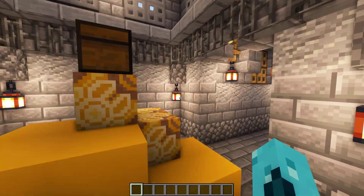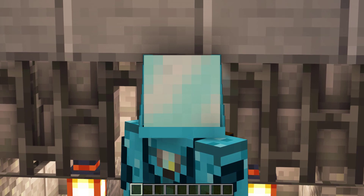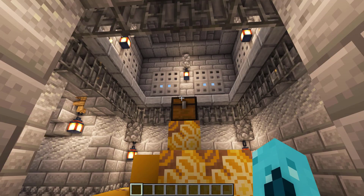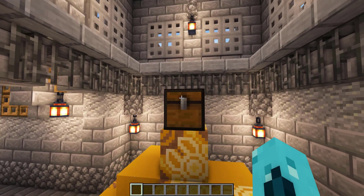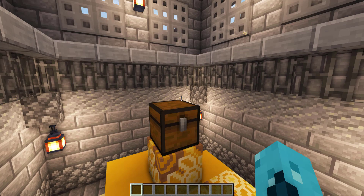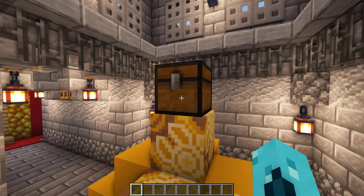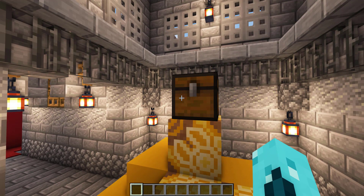The other thing the throne room does is buff the treasury — it increases the amount of taxes you get from your villagers. The treasury has a couple of changes. Most importantly, it's been nerfed. The treasury used to be very, very strong — it was two gold for every citizen in your town, so with a pretty large town, it got pretty dramatic. Now it's only one gold ingot per villager. But then the throne room buffs it back up to two, so if you have both a throne room and a treasury, it's producing the same amount of gold as it used to prior to this update.